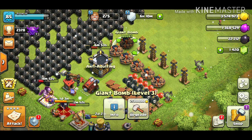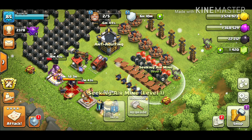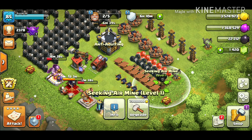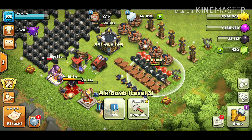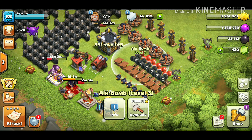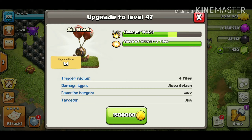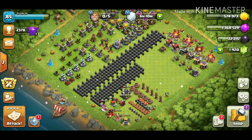We're going to focus on air bombs or seeking air mines. The seeking air mines cost two million gold each and we can't afford two, so let's drop two air bombs instead — they're all level three at 1.5 million gold each. That's three million gold on two air bombs, but it is what it is.